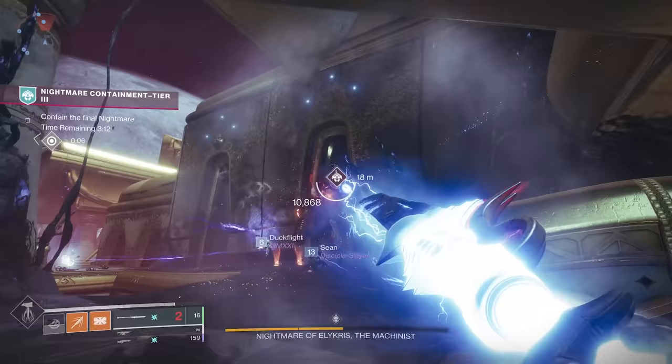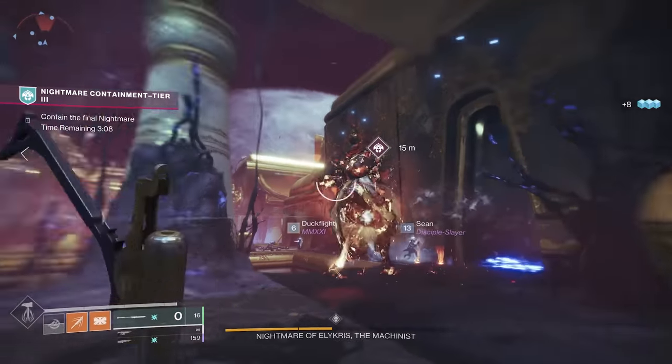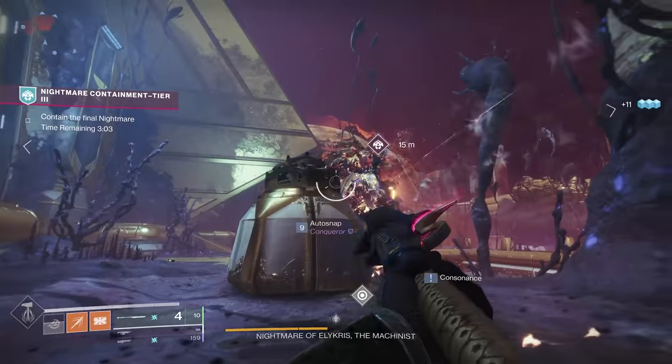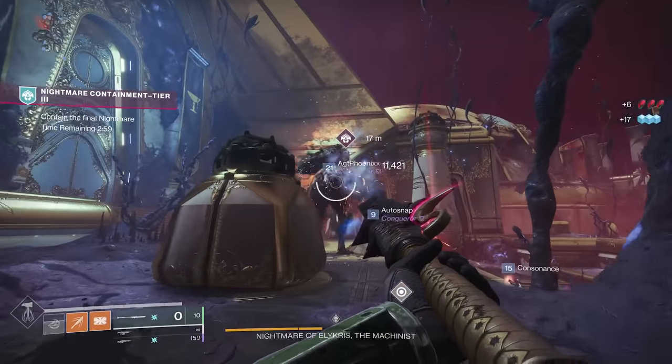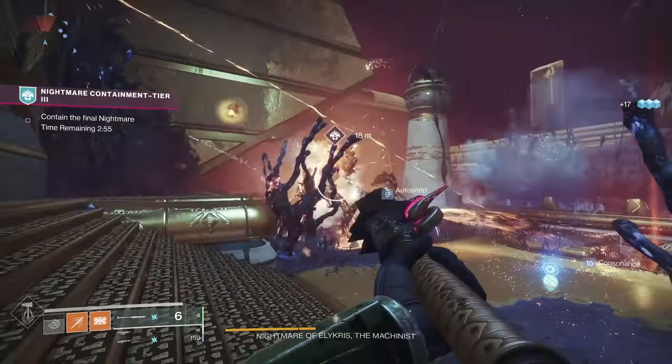Your goal when farming is to bring the most efficient build you can. If you've got a build with tons of grenades coming out and constant damage, that's ideal. Sunspots are working very well with solar. Normally I wouldn't use a glaive — I've been using trace rifles for a bunch of output and DPS. Find what works for your subclass. The goal is high DPS output all the time because speed is going to benefit you here.